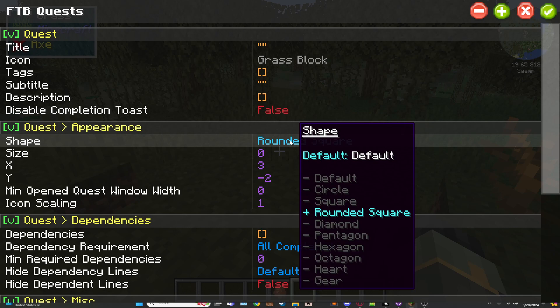Circle, square, rounded square, diamond, pentagon, hexagon, octagon, heart, and gear.